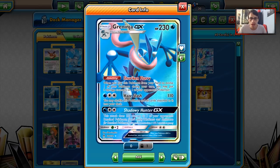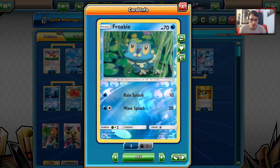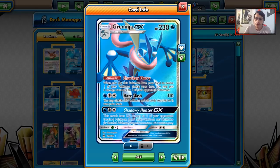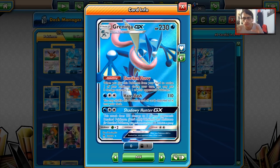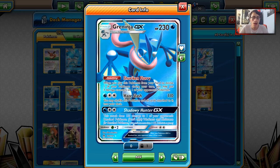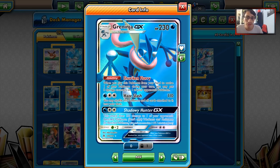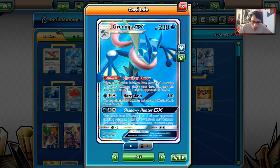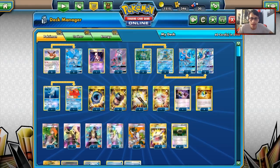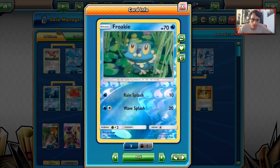To back up Glaceon we have a Greninja line — three Froakie, three Frogadier, three Greninja. Greninja is one of the main damage sources of this deck. Froakie, Frogadier, and Greninja are a very good core. We already know Greninja is a pretty solid secret tech right now — people really like using it with Latios. Greninja has Shuriken Flurry, Hay Slash, and Shadowy Hunter, all pretty good attacks. Hay Slash is great when they don't one-shot Greninja since you put it right back in your deck.